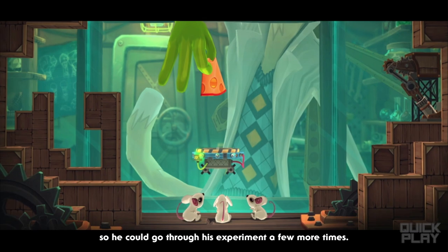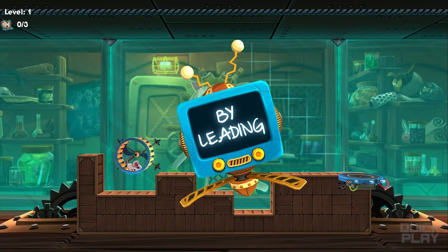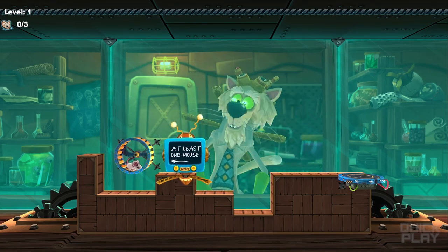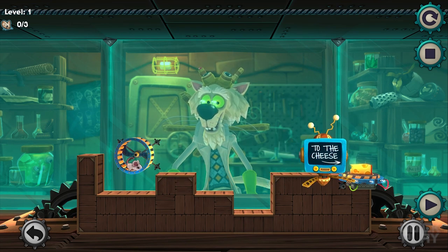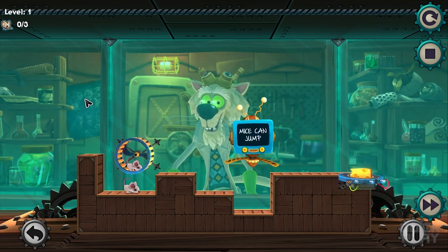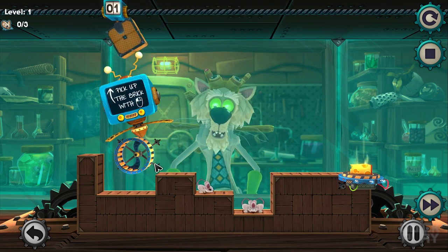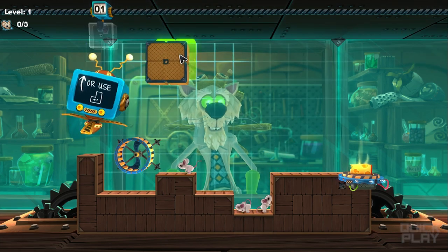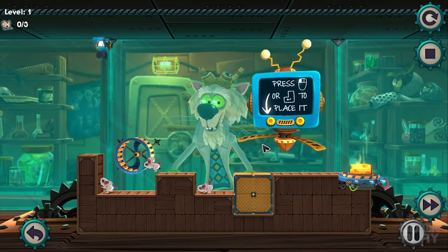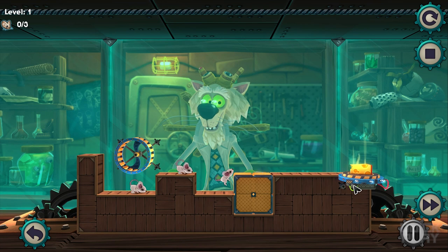That's pretty expensive. We could go through his experiment a few more times. Help the cat in his experiment by leading at least one mouse to the cheese. I can pull this off. Press play to start or use the E key. Mice jump but only one block high, so this guy can't jump at all — but that's what the Tetris block is here for.